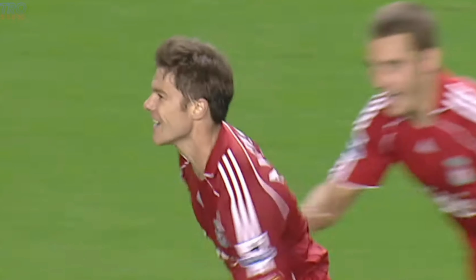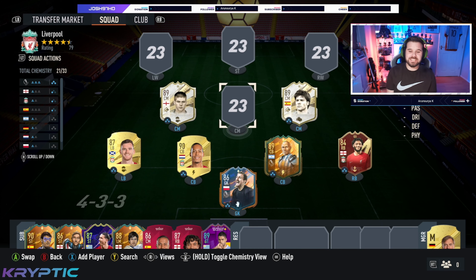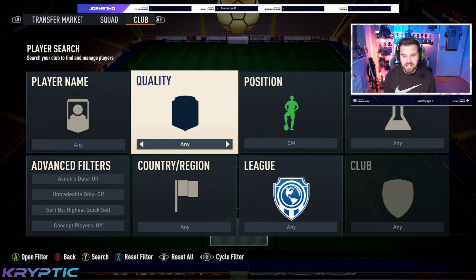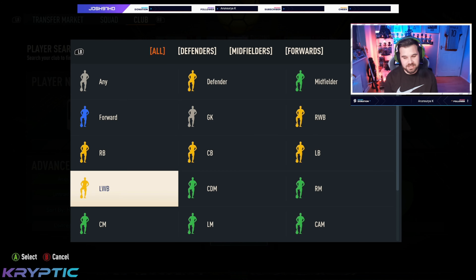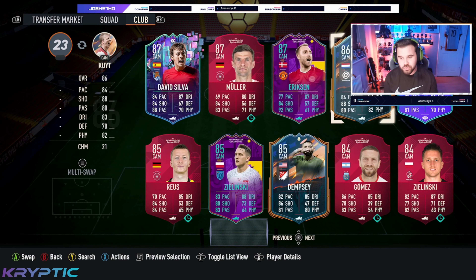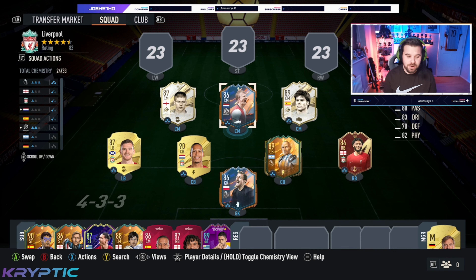And he's gone for it — hopper slipped, would you believe it! Xabi Alonso! We've got another Liverpool legend. Yes, I could have spent 300,000 coins, but I do have his normal hero in my club, so that's why we're going to go with him — and it is Dirk Kuyt.